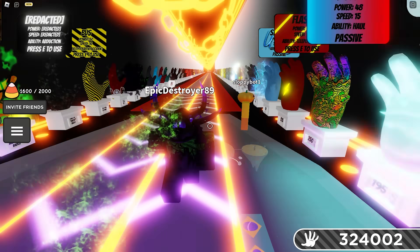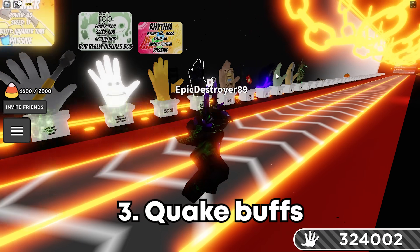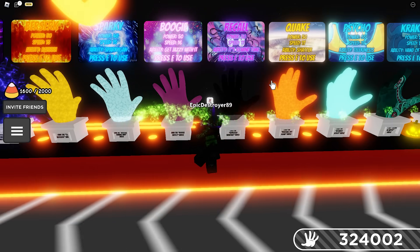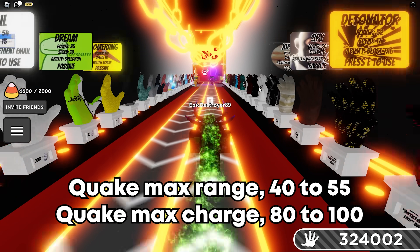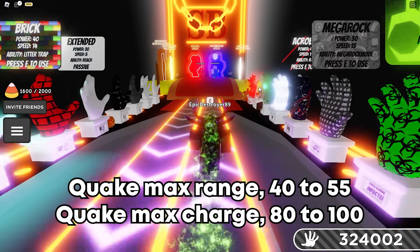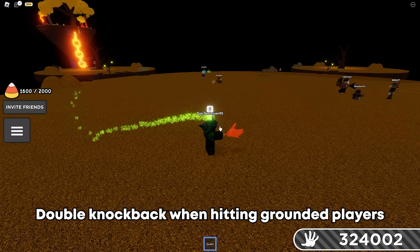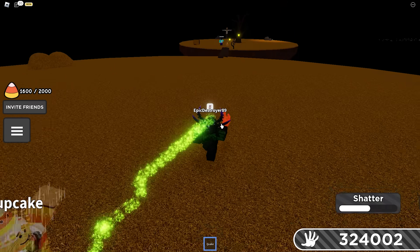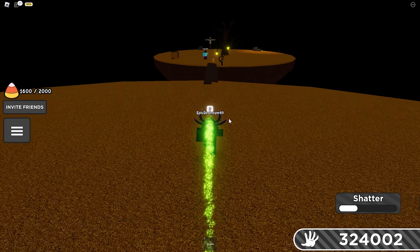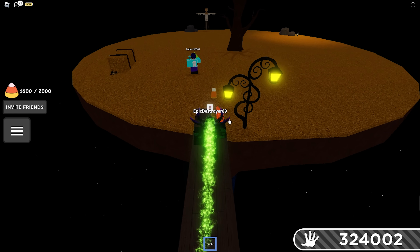The next thing is that Quake got a ton of buffs. The range was increased from 40 to 55, the max charge power was increased from 80 to 100, and you now do double knockback damage when knocking someone out of the room. Let's try it on this unsuspecting player.